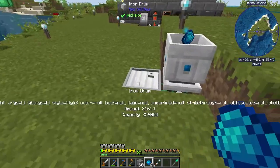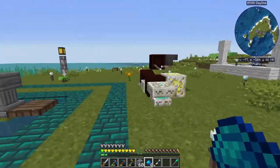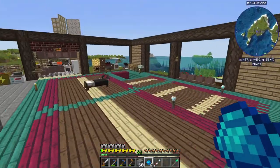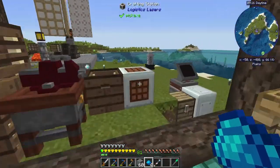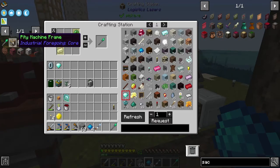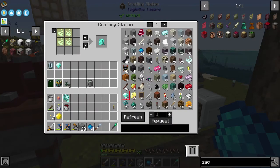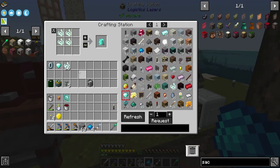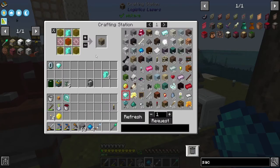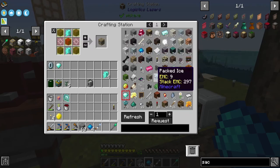It broke — I only got a bucket out of that one. String. I should probably get a diamond, go ahead and grab that. I need Iron Gears, Tree Wood Planks, Blocks, Redstone. I have no Iron Gears right now — eh, it's not a problem.